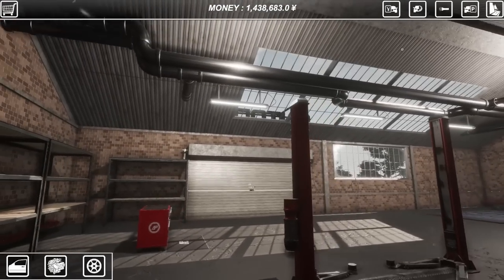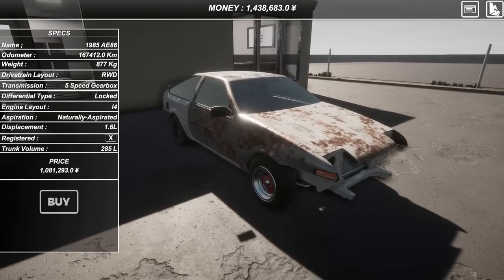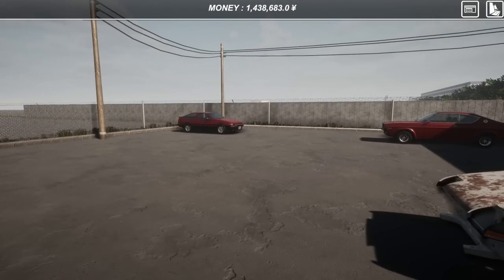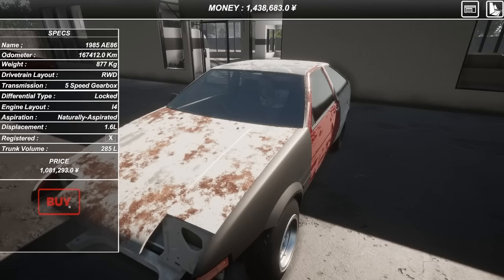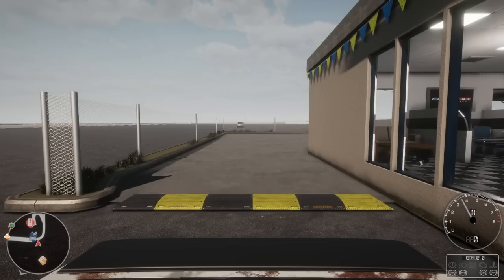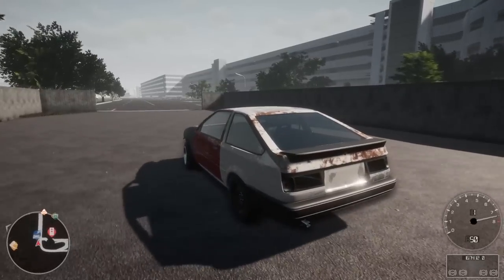Let's head over to the used dealership. Here we are at the used lot — there is an unregistered vehicle, an AE86 1985. Looks very rough. I don't think this would be my project car but we could strip it down. I'm really looking forward to something like a Civic. So I think we have to buy this thing. Does it crank? It's surprising that it runs — there's no interior here. Drop it. Oh, this thing rips!